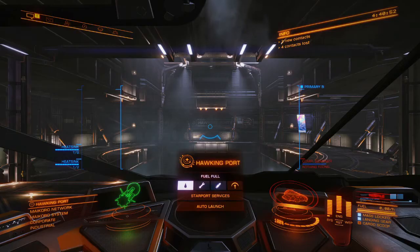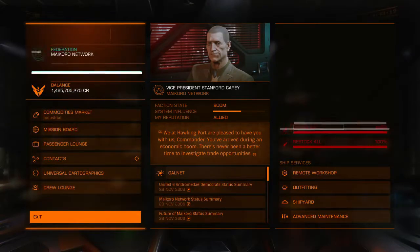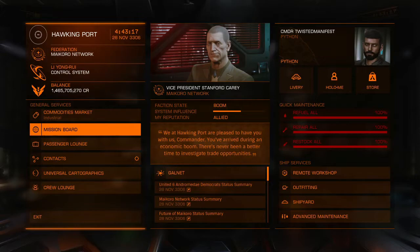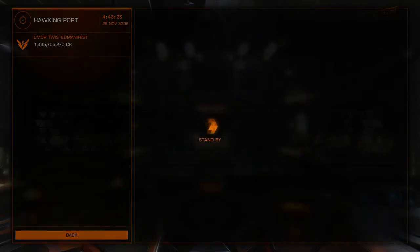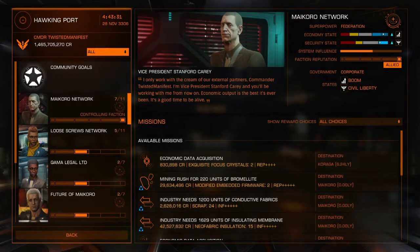Let me give you an example. So you're in a port, you're ready to go, you finally made it in and you want to do some missions. First of all, find out where you are and find out who controls the sector. Let's go to the mission board. If you have something you're looking for — for example a type of ship that is rank locked — you want to find out where the best missions are for that superpower. This is a Federation area.